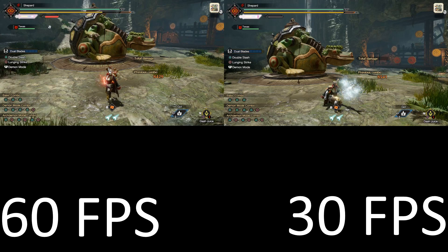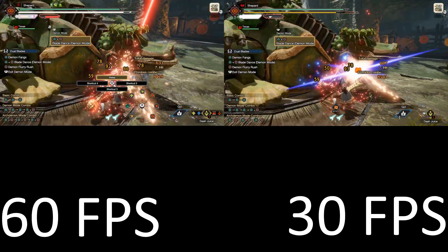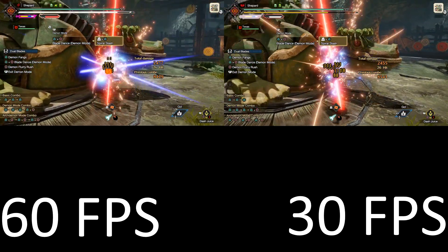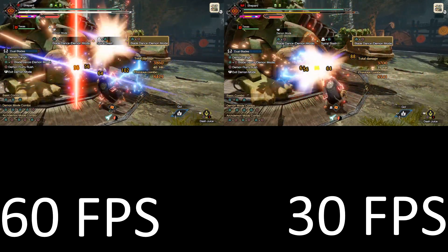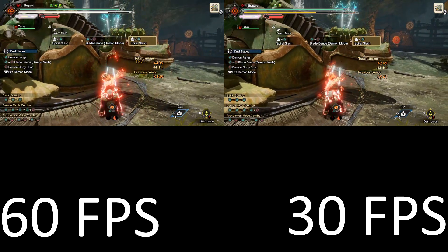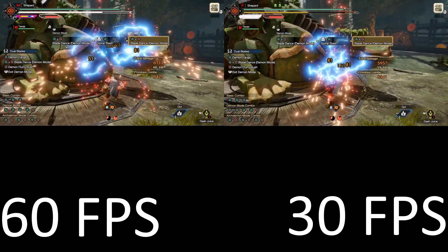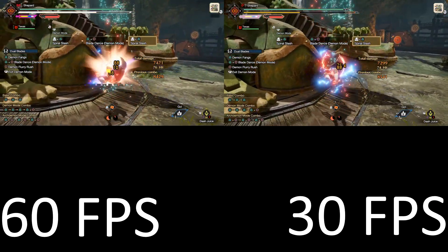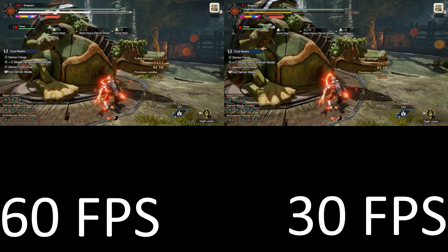If you missed it, what we just saw there was at 30 FPS, it would appear that I'm hitting less often in my Dual Blades combo. Occasionally, we seem to just drop a hit, which seems very odd. I'm only doing this testing on PC — not using any backup testing on the Switch or anything like that.